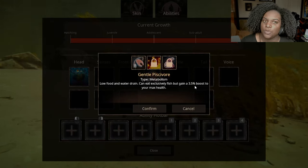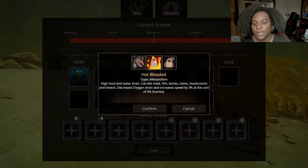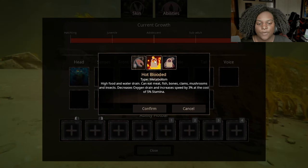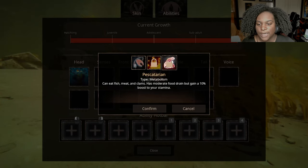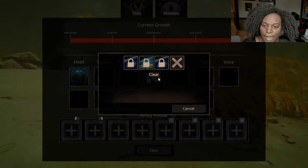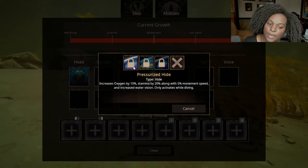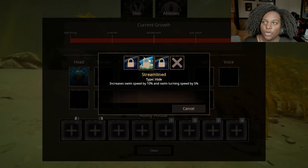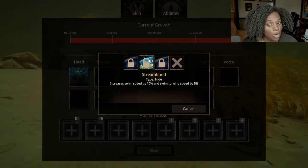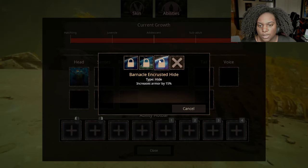For metabolism we have Gentle Piscivore: low food and water drain, can eat exclusively fish but gain a 3.5% boost to max health — a little helpful but not a lot. Hot Blooded: high food and water drain, can eat meat, fish, bones, clams, mushrooms, and insects; decreases oxygen drain and increases speed by 3% at the cost of 5% stamina. Pescatarian: can eat fish, meat, and clams; moderate food drain but gain a 10% boost to stamina — I would take that one. For hide we have Pressurized Hide: increases oxygen by 10%, stamina by 20%, 5% movement speed and increased water vision — only activates when diving. Streamlined: increases swim speed by 10% and swim turning speed by 5%. Barnacle Encrusted Hide: increases armor by 15%. Any one of these could be very useful.